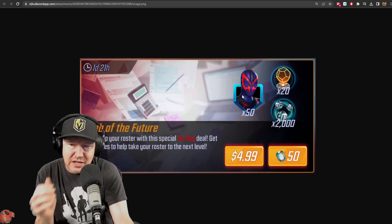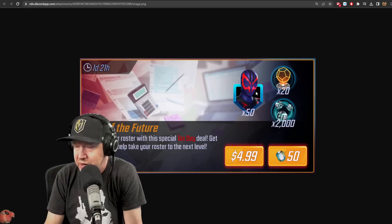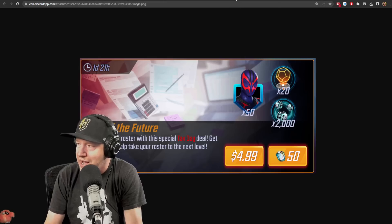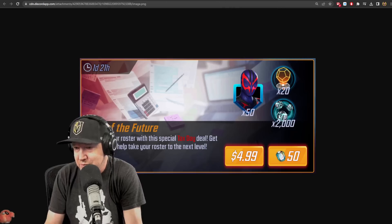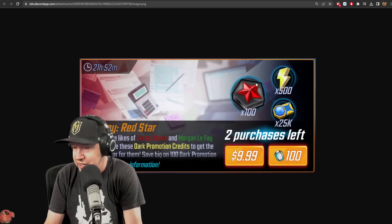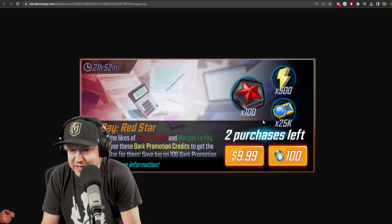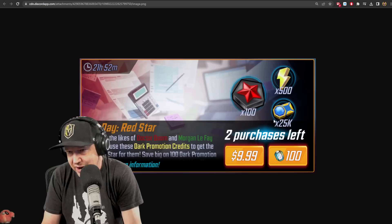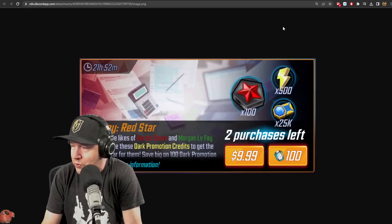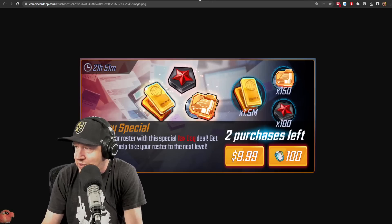Spider-Man 2099 isn't really being used as much anymore in the arena now that we've got Apocalypse, but he's still a very important member inside Cosmic Crucible — super annoying in room five with the eternals and tangled web. Fifty character shards for five dollars with some useful goodies. For dark promotion credits, I put this offer at about two and a half dollars. Scopely values 715,000 of these at $100, so 25,000 is not a super meaningful amount.